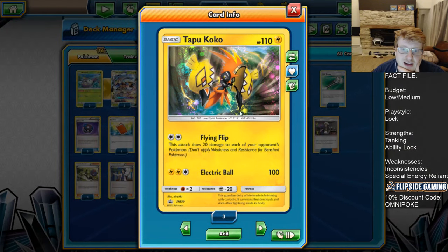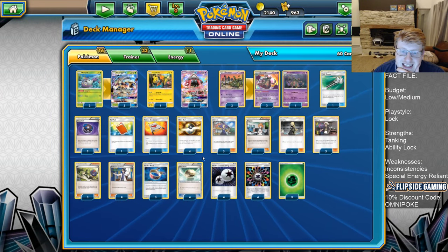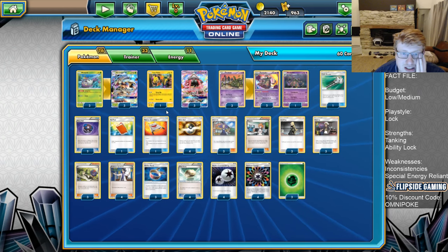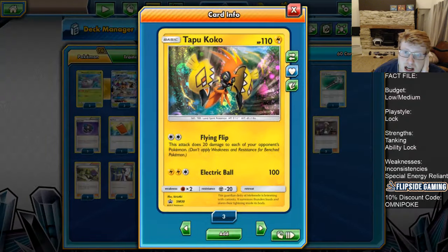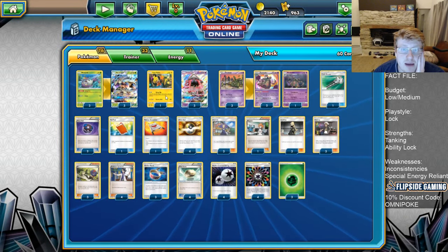One copy of Tapu Koko - Flying Flip can do some nice math fixing. We are playing DCEs in here so that's always an option, but mostly it's just your free retreat pivot. Guzma-ing into this guy then getting straight back is fantastic - it means we typically need fewer cards to hit combo pieces. It's something you can Wimpout straight into that's a little bit less fragile than the 70 HP Wimpods and Trubbishes, so it can sometimes tank hits more reliably.